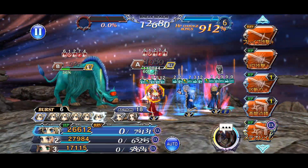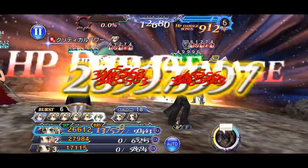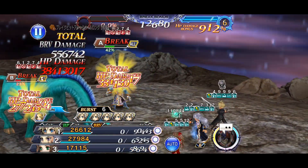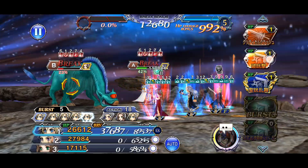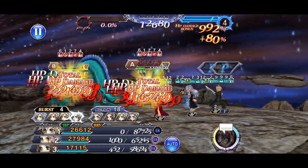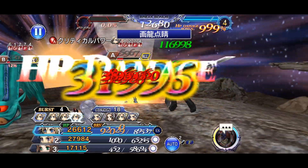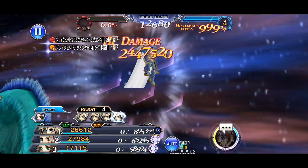For Cloud himself, with the upgrades he has and the strong utility within his kit — being able to delay, being able to launch, being able to paralyze, being able to dispel if you have his World of Illusions weapon passive active — Cloud just becomes such a strong, versatile character. And with that insane HP damage cap of 195% in total, you've got a lot going on for just one character.